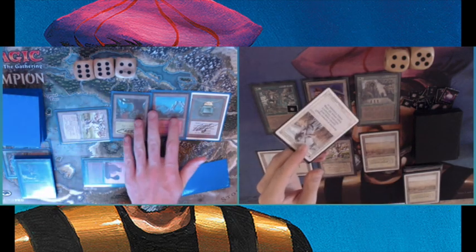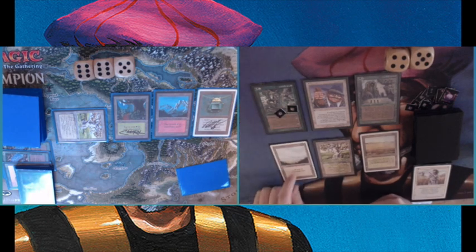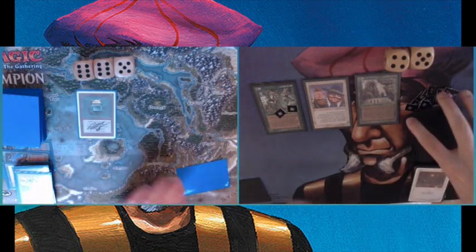My deck is doing what it's supposed to do. There's a spore counter on the Elvish Farmer. In response to the pump with Pendlehaven, I'm playing a Swords to Plowshares — so he only gains one life. I'm kind of in the habit of playing a land every turn and I really shouldn't always do that. My opponent plays a land, triggering my Land Tax, and I'm getting another spore counter. The way the deck is performing now is exactly what I had in mind when I designed it.